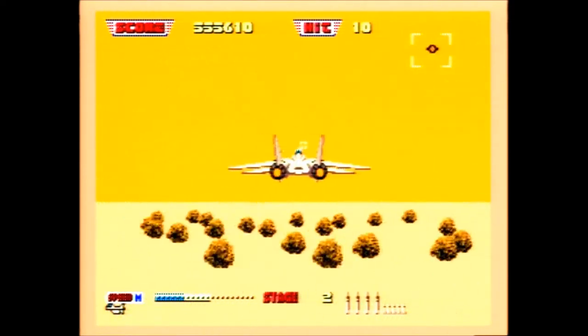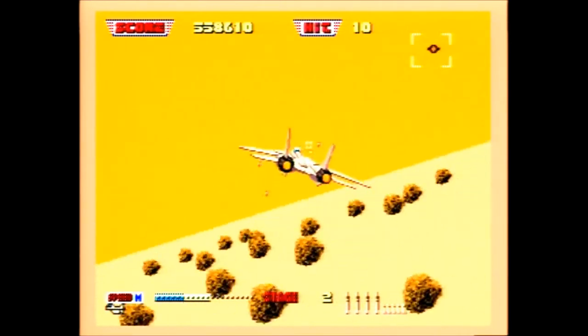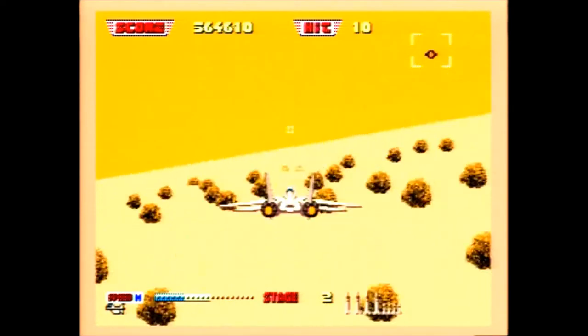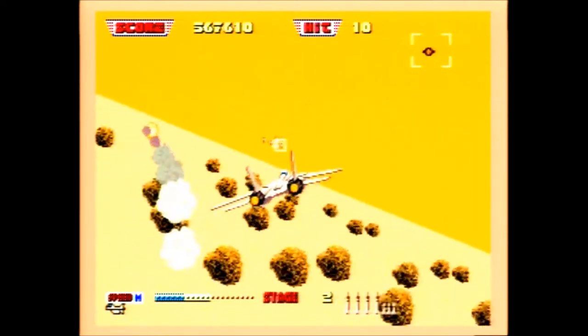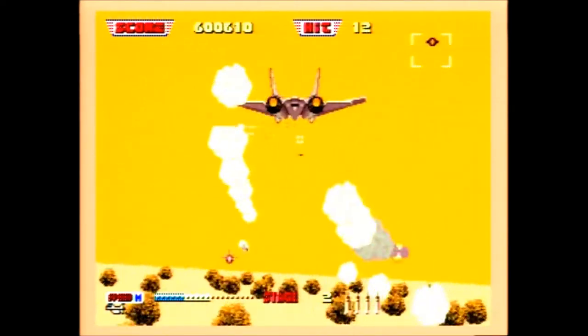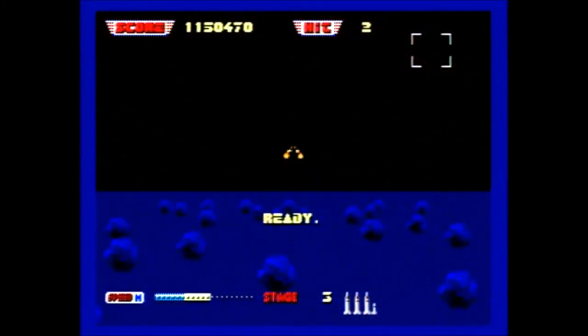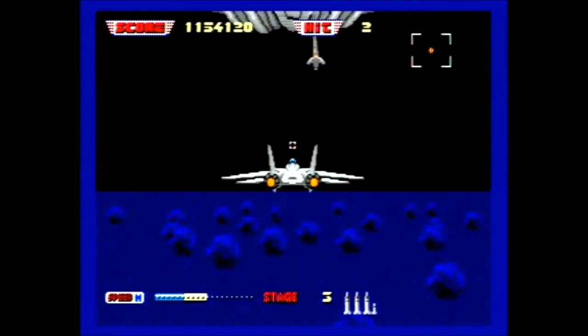While flying, you will be notified when your targeting computer has locked onto a target. Firing a missile on a locked target usually ends up in a successful hit, unless the locked target gets too near to you. You start the game with 50 missiles.